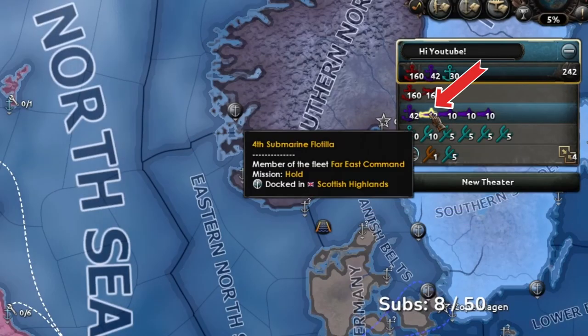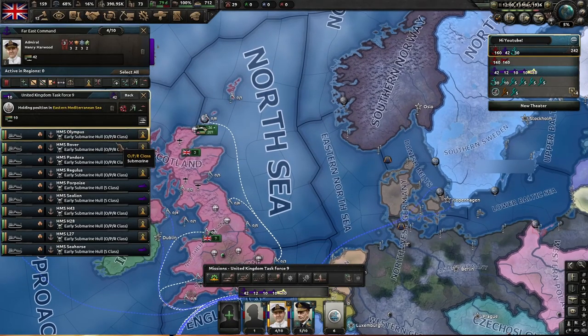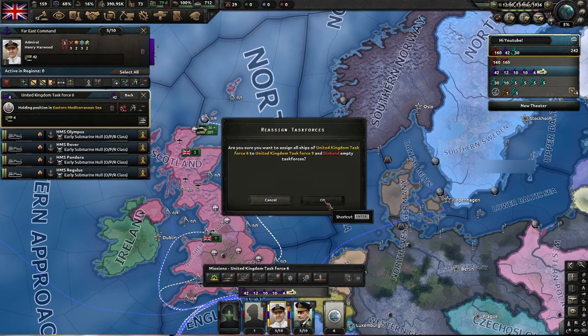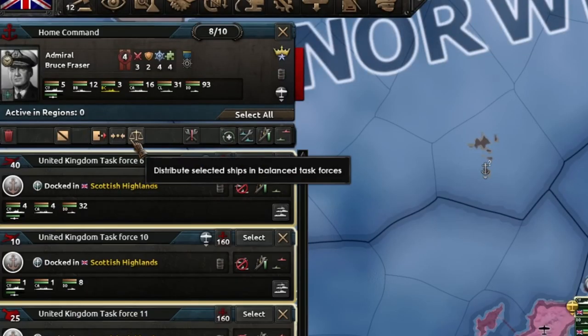This is a task force. Each task force is capable of carrying out a mission. You can split task forces by selecting the number of ships you want and clicking the empty space beside it. You can also merge task forces by selecting as many as you want and right-clicking one of them. There's also an automatic distribution button, but you may wish to organize your own fleets.